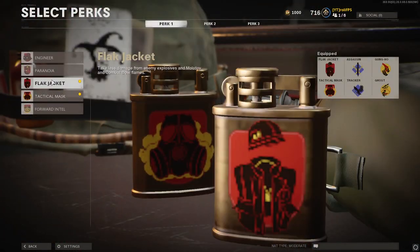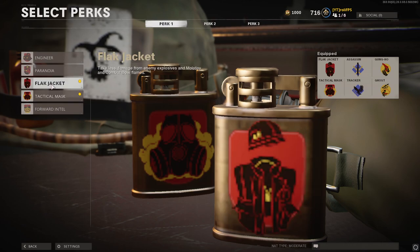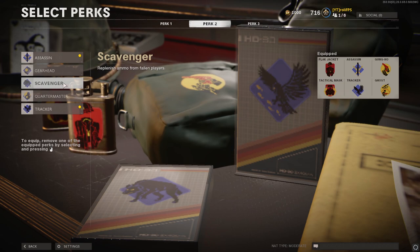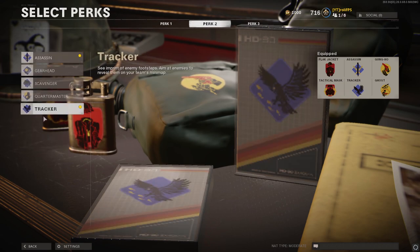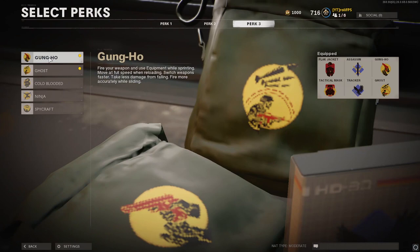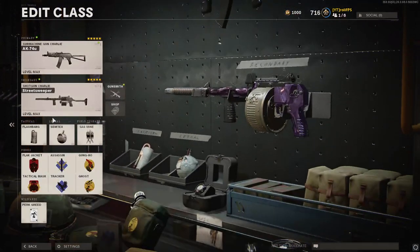For perks: Perk 1 use Flak Jacket and Tactical Mask, because if you kill someone using this strategy and their Semtex drops, you don't want to run into it and die. For Perk 2, it doesn't really matter — Scavenger, Assassin, or Tracker all work, though I think Assassin and Tracker are best. For Perk 3, you have to use Gung-Ho, otherwise the strategy won't work. For Perk 4, either Ghost or Ninja — I use Ghost so I don't appear on the minimap. And that's basically the whole class setup.